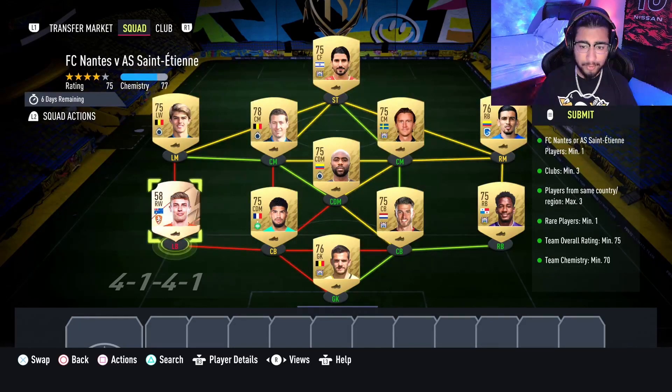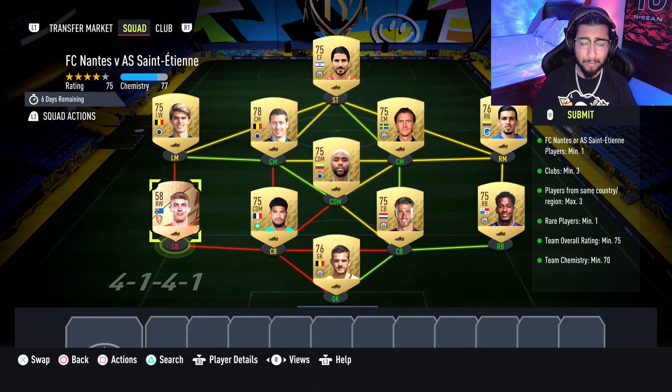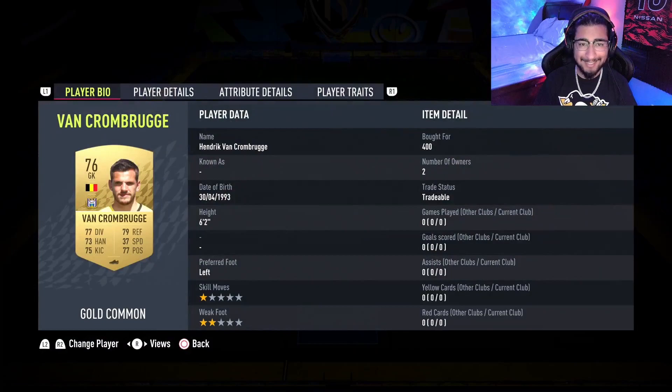One more thing before I show you guys the players I used: you can swap out the left back with any rare bronze card or silver — it depends on what's in your club or what you can buy for the cheapest possible price. Nonetheless, here are the players I did use.